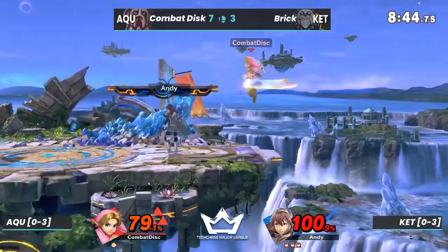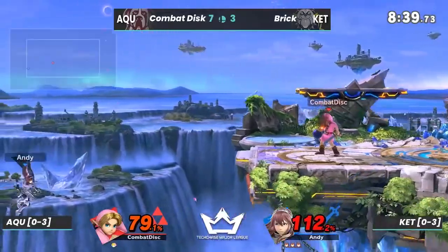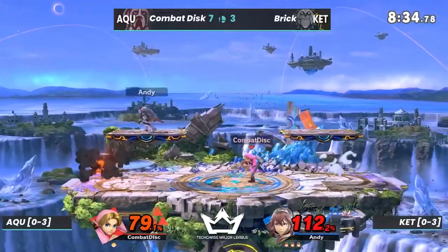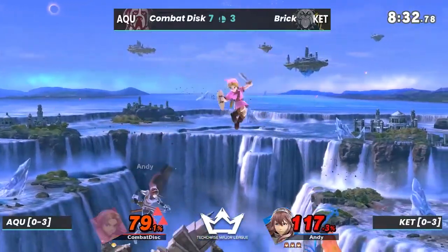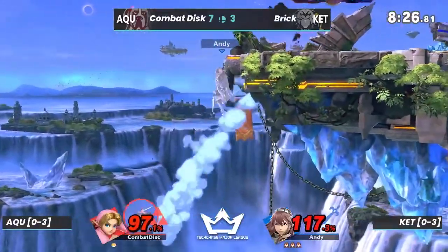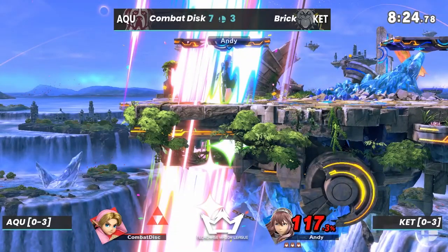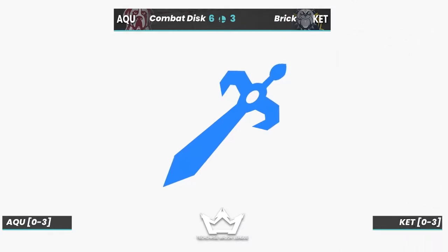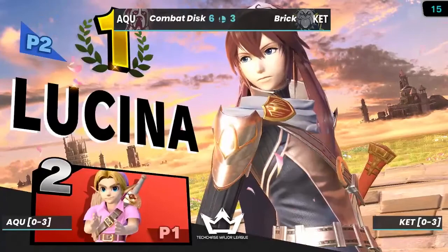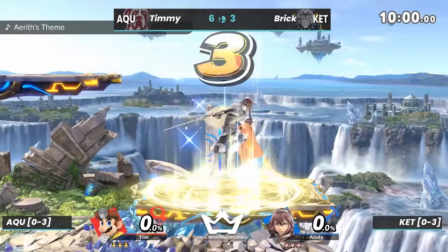Off stage — edgeguard opportunity. He went for f-tilt — wow. I was expecting an up smash, actually, or an f-smash. F-smash would have connected from underneath. But the stage spike takes out the stock — he's gone! Combat Disc definitely did his job. What a crazy run from him.